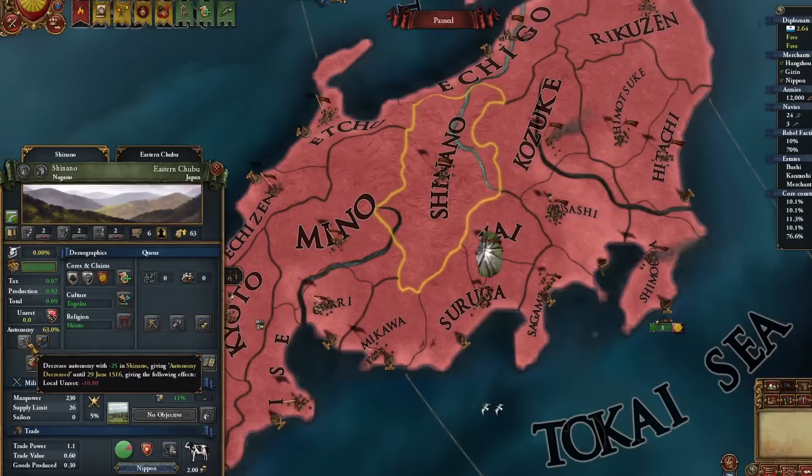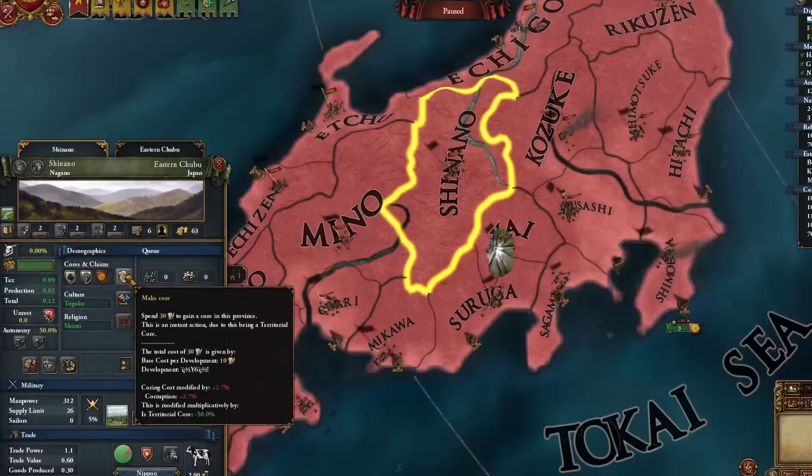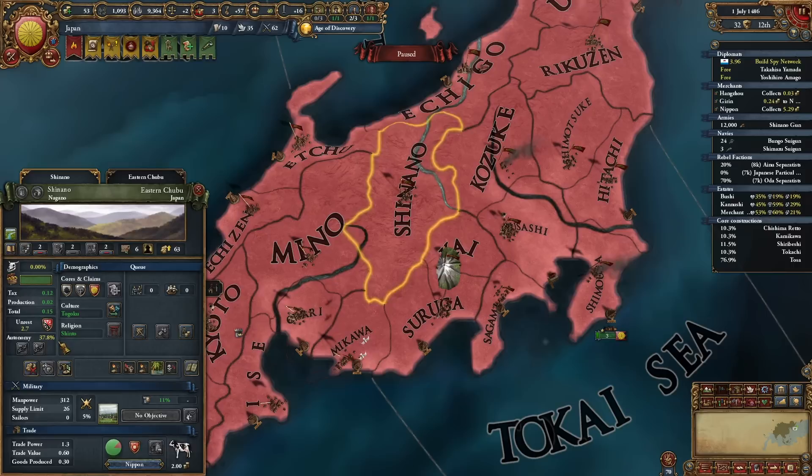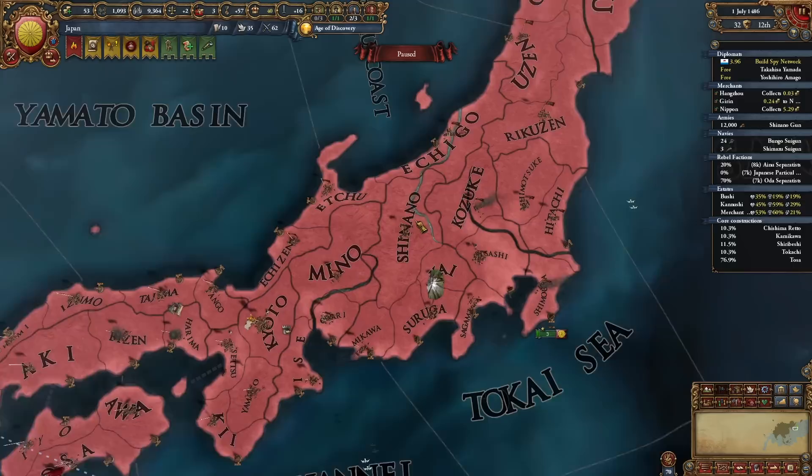One cool thing I still want to show off: something about states and autonomy - it's just a neat thing to know. At this territory, I decrease autonomy which decreases it by 25%. But it is a territory, so it's kept at 50%. You might think I wasted this click because I should have waited until I made it into a state. But if I turn it into a state now and let one tick pass, it goes down the rest of the autonomy. The 25% decrease is still in the background but kept at 50%. You can decrease autonomy with provinces you haven't turned into states yet and it's no problem for later on - in the background it still ticks down.